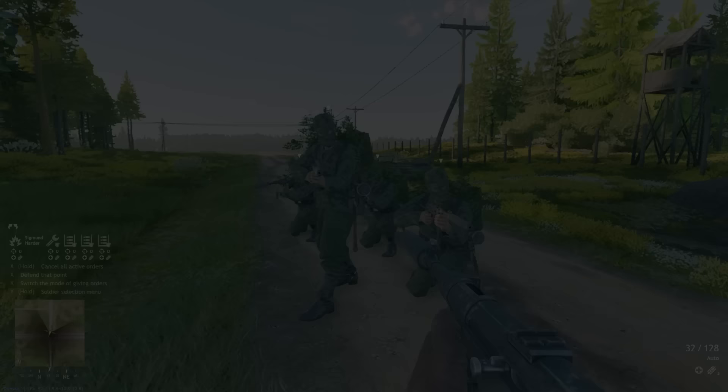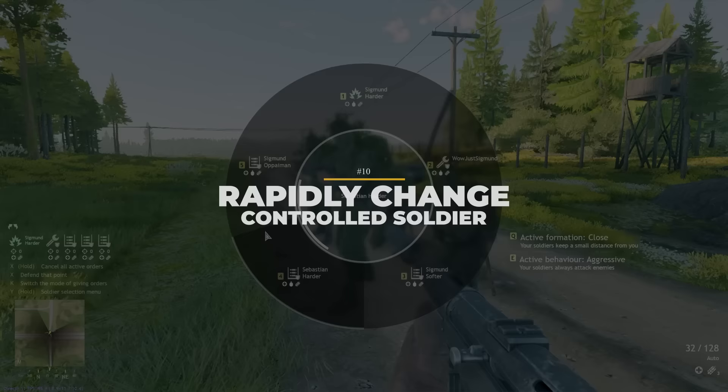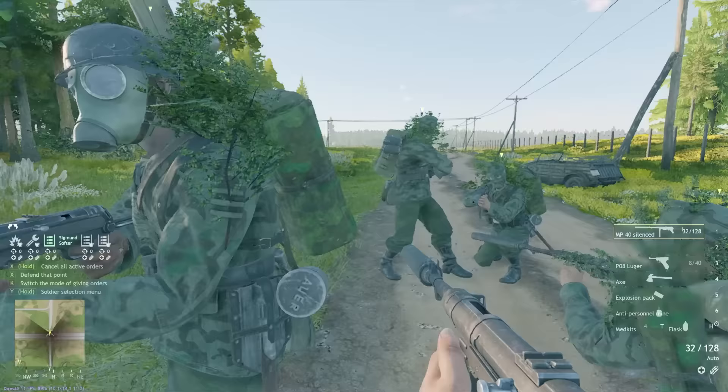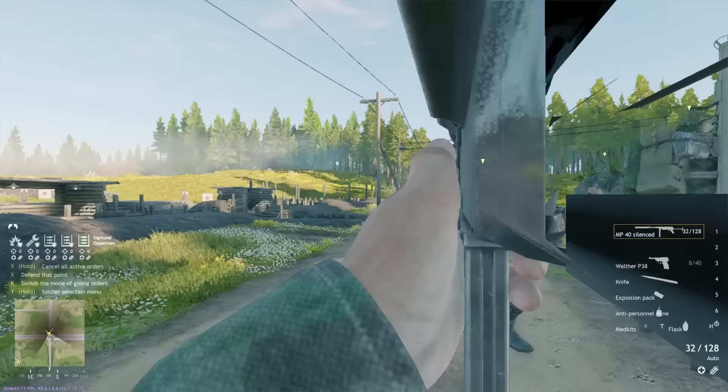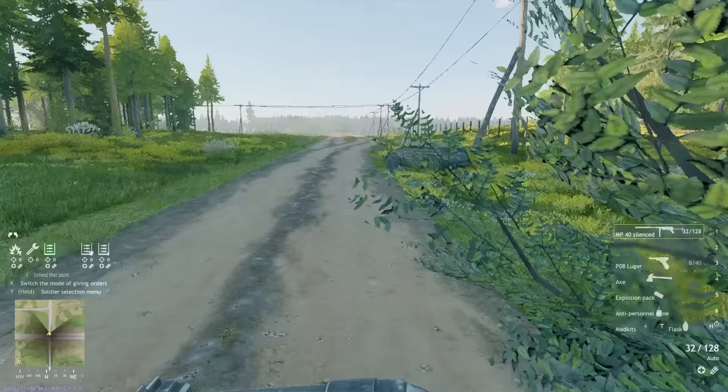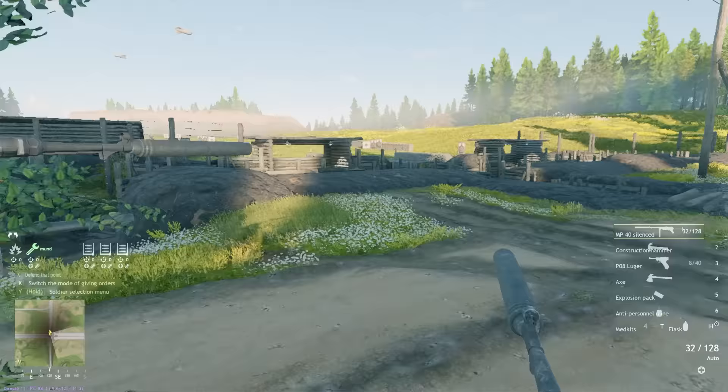Remaining with soldier squad organization, if you hold down the Y key you bring up the squad and soldier selection wheel menu. Here you can move your mouse or analog stick on console, then let go, to play as a different soldier in your own squad. This is especially useful if you have a specific order for your troops, as muscle memory can make this super quick. Alternatively, just tap Y quickly to play as the next soldier, which could be quicker.